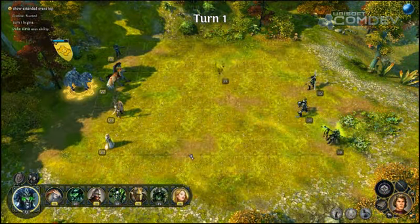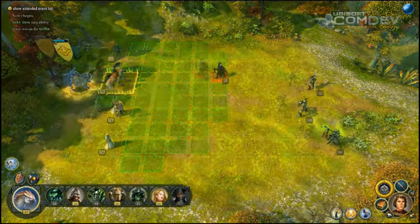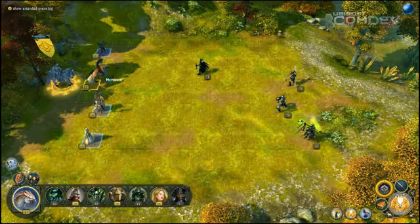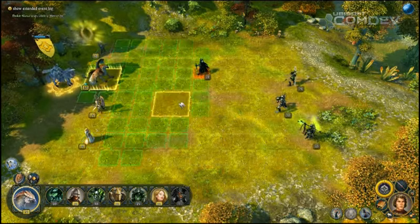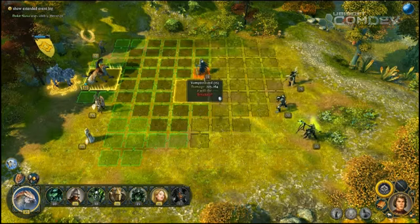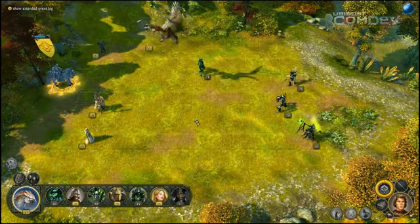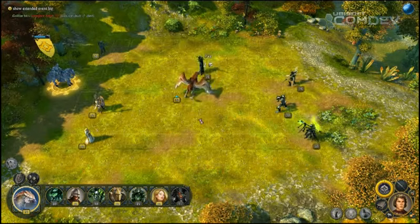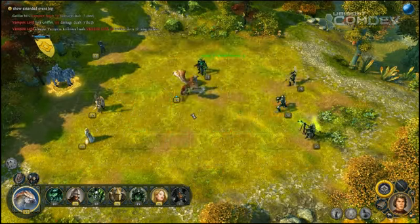Now let's start the battle! Vampires are fast creatures, so they go first. I'm using an ability called Heroism to raise the morale and luck of my griffins. We went back to using the system in Heroes 3, where heroes can act at any time during the turn, but they can only act once. The first time it is attacked during a turn, a unit can retaliate. Certain creatures can even retaliate more than once.